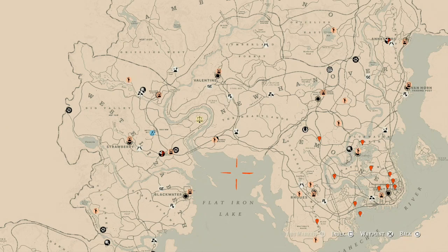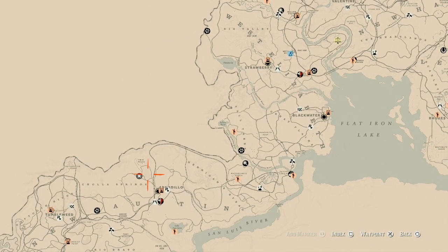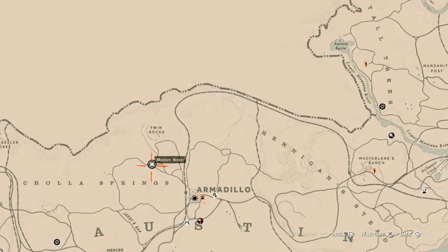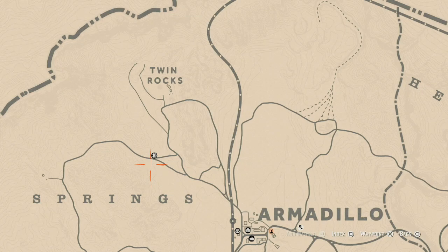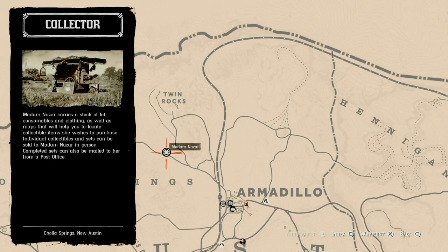Let's get Madam Nazar's location out of the way first. She's in a pretty good area — she's in the Armadillo, Cholla Springs area, right around Jorge's Gap. She will be here until 2 AM Eastern Standard Time, New York time zone, East Coast time zone.